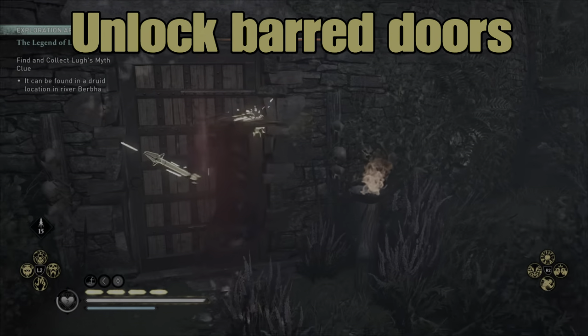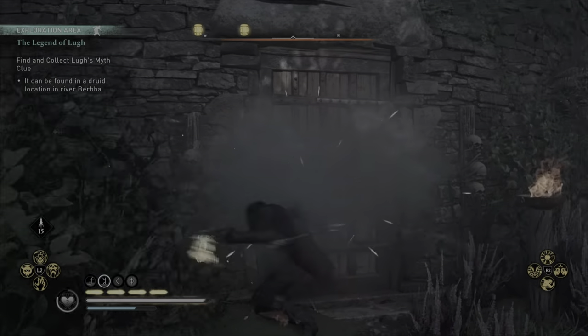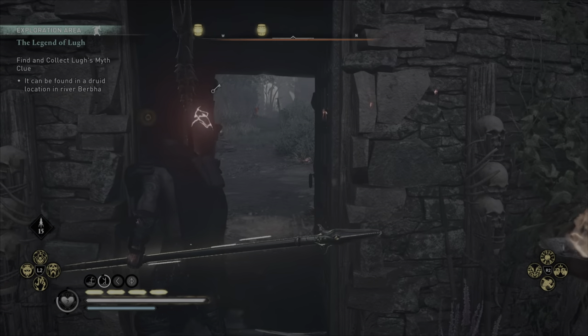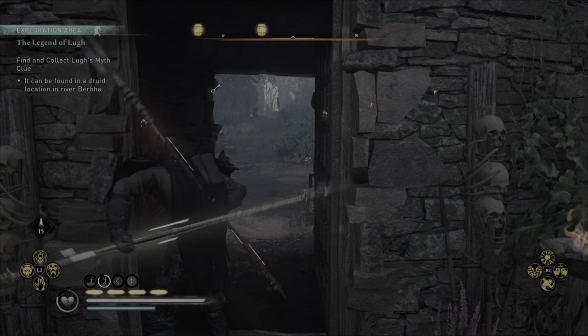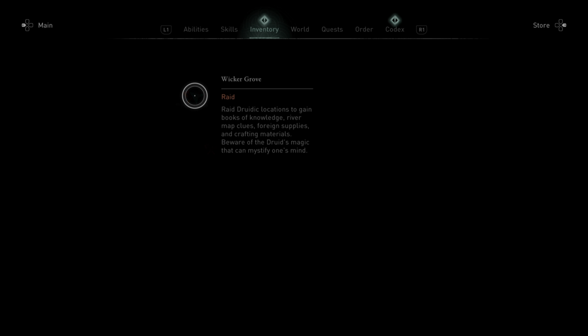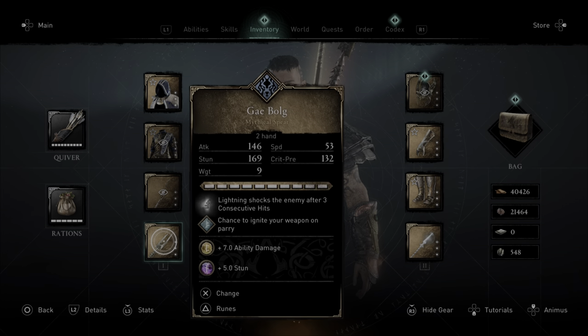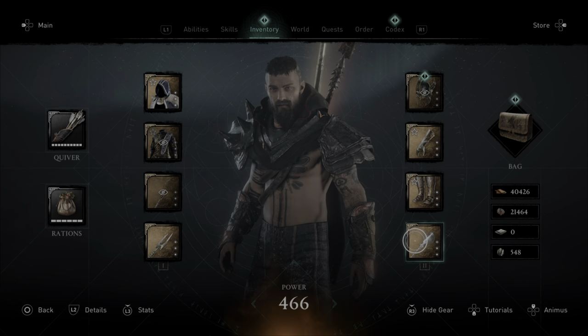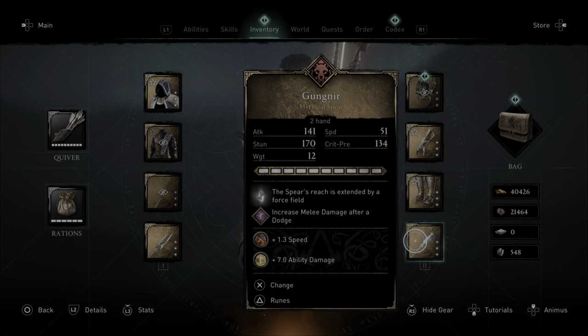Next trick is unlocking barred doors — this is very, very simple. Just slash at the barred door and you will be able to open it. For this to work, you must have a spear in your right hand and a spear in your left hand. Then you just go and slash them — press L1 to do a simple quick attack, and you can hit the right place and you've unlocked it.